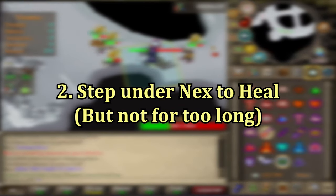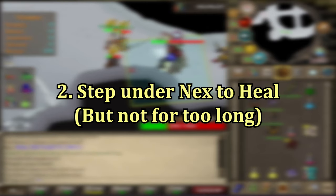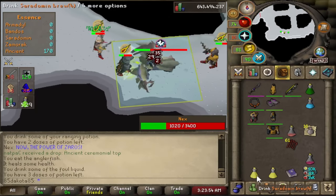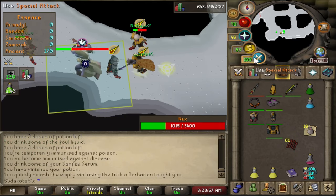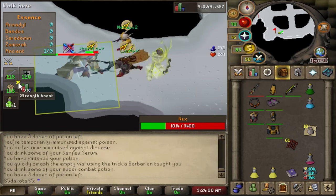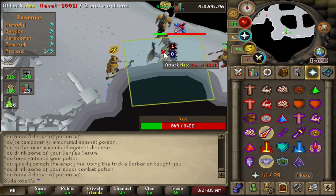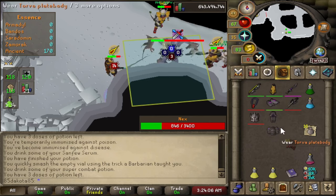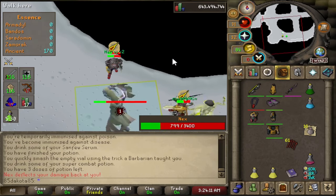If you need to heal up while being targeted by Nex, it is good to step under her while healing. If you're just standing out in the open while she's smacking you, she can drain your health just as fast as you're healing it sometimes. It's best to spend only a little bit of time under her so you don't make her skip, so you want to try to be quick while healing. While you're learning Nex, you'll get hit by all these different special attacks, but the more kills you get, the more you'll remember each spec during the fight. Early on, these are the most important specs to watch out for.